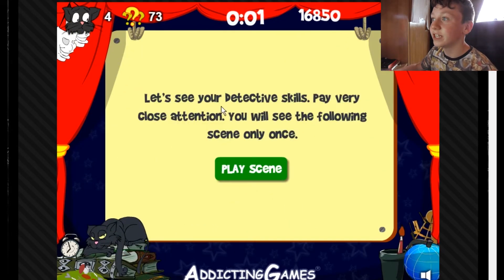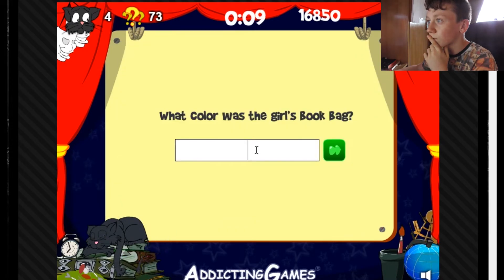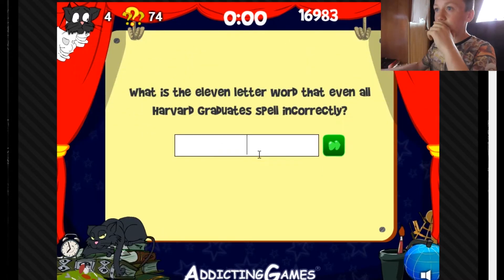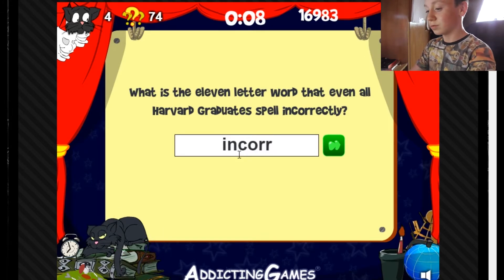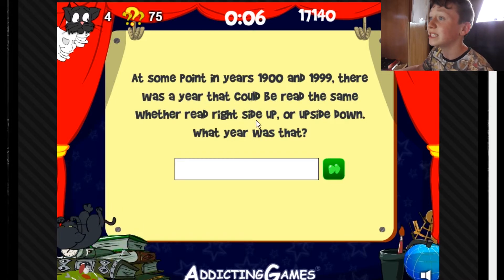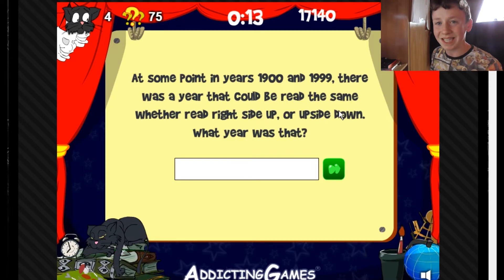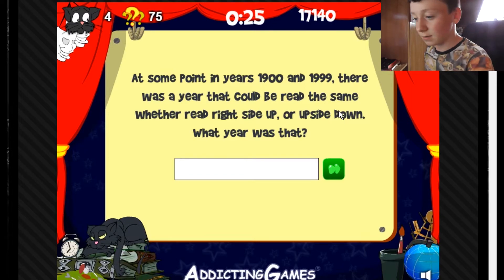Let's see your detective skills — pay very close attention to these dollar values. Book, bag, yellow. Why does the 11-letter word work? Everybody gets that wrong. At some point between 1900 and 1990 there was a year that can be read the same whether right side up or upside down — what year was that? I was thinking 1961 — six upside down is nine... got it, 1961. Bam!